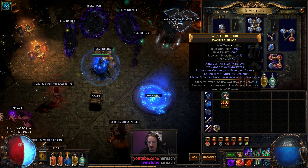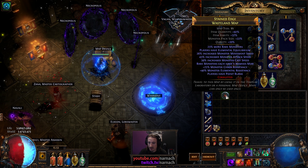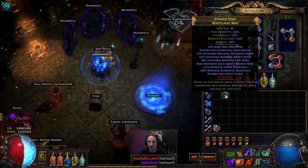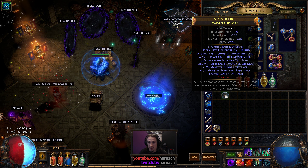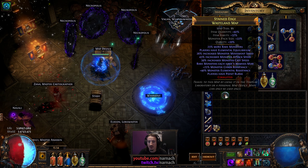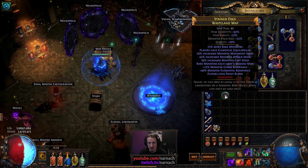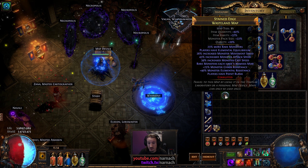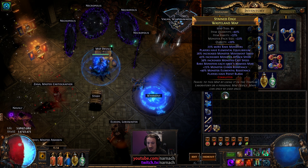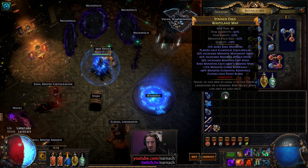Let's see what the Vaal Orb does for us — and it re-rolls it. What did we get now? We have rare monsters with nemesis mods, we have elemental equilibrium, monsters move, attack, and cast faster. So yeah, this is going to make the boss fight more interesting. Monsters also have 25% increased chaos resistance as well as 40% elemental resist, and I have point blank.